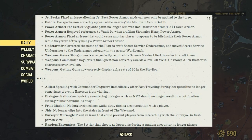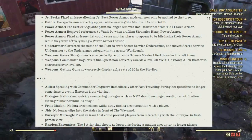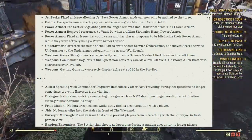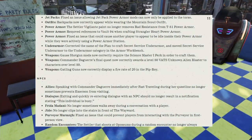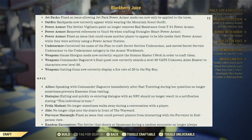Backpacks now correctly appear while wearing the Mountain Scout outfit. Power Armor: The Settler Vigilante paint no longer removes rad resistance from T-51 power armor. Removed references to Vault-94 when crafting Strangler Heart power armor. Fixed the issue that could cause another player to appear idle inside power armor while they were actively using a power armor station. Corrected the name of the plan to craft Secret Service Under Armour and moved it to the Under Armour category in the armor workbench. Gauss Shotguns can now correctly use the Science Master 1 perk to craft them. Commander Daguerre's final quest now correctly awards a level 50 VATS-Optimized alien blaster to characters over level 50.